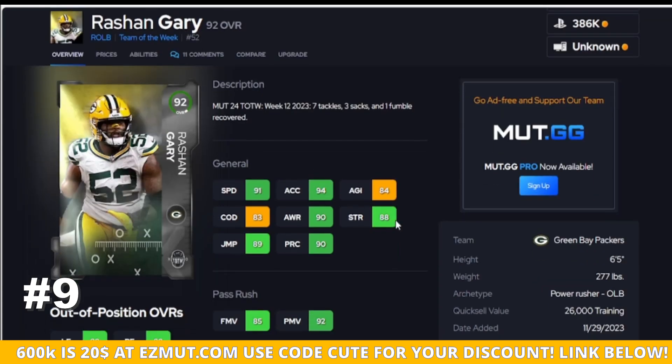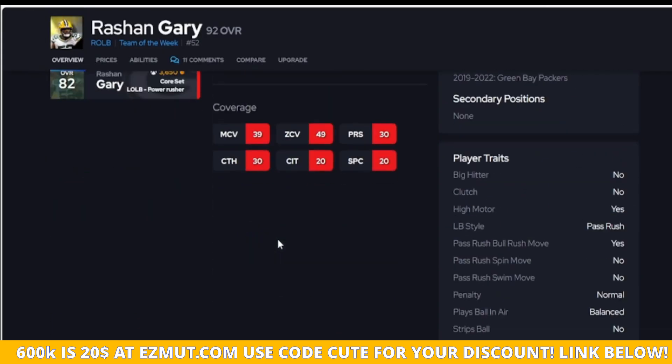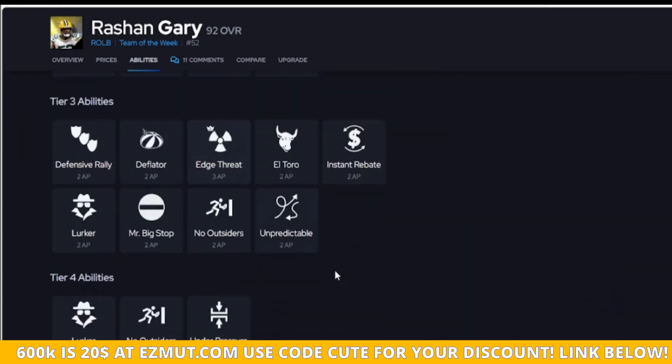Up next is Gary — he's new today as well. He has better strength, speed in itself is nice, and at least he does hit that lower threshold of an 85 and a 90 — I know they're swapped, but hitting at least some type of thresholds does matter. His traits are not the best, which is why he's not higher on the list, and there are no abilities that are going to make this card better.